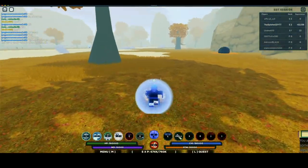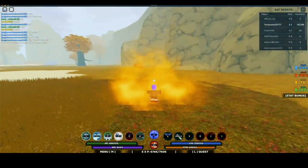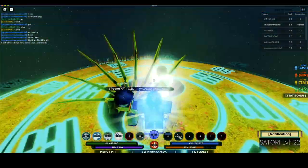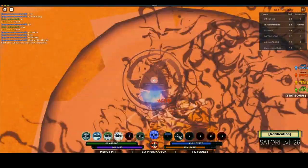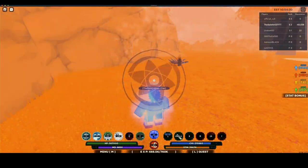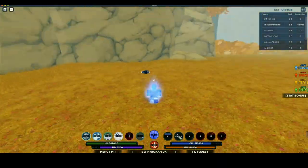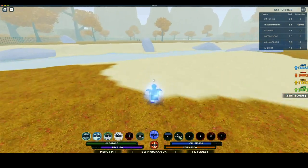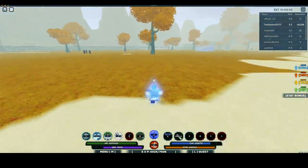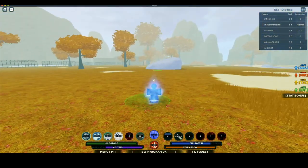Wow, this place looks so different — first time hopping on training grounds since Shindo Life released. It looks nothing like the old training grounds. Here's my first victim — let's get it! Talk to Neji real quick. Y'all see this combo? I forgot to activate my Susanoo — yes sir, now we're good. Why isn't he fighting back? He's already dead — yikes, that's tough.